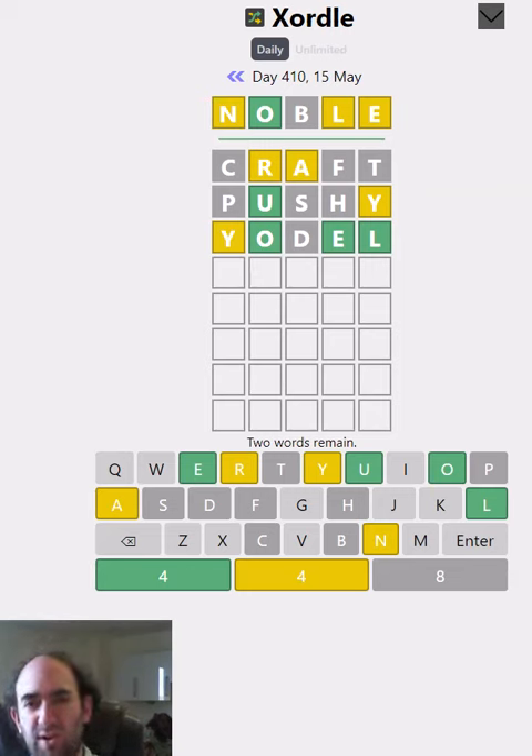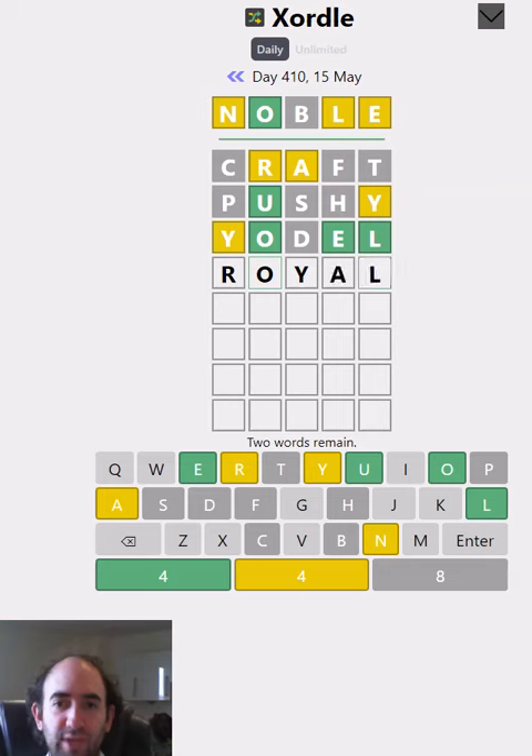So what are we going to do with this Y? It's probably in the word with the O rather than the word with the U, but that doesn't really narrow it down that much. What else could come first? O and R - Royal.